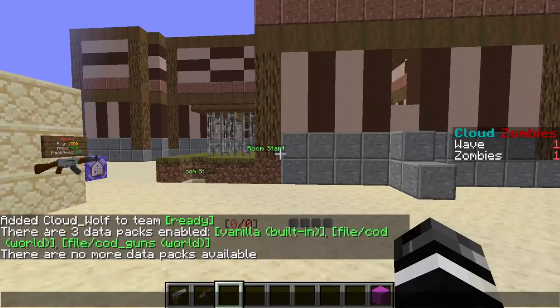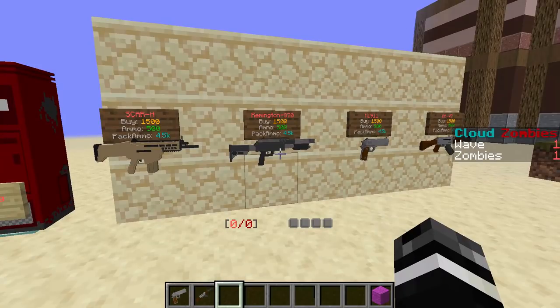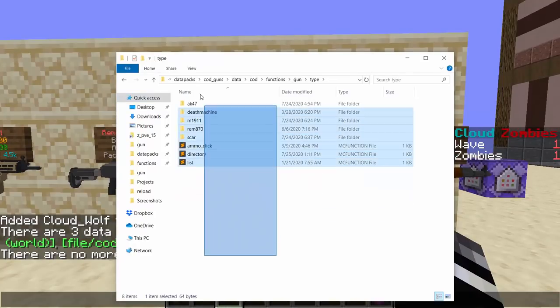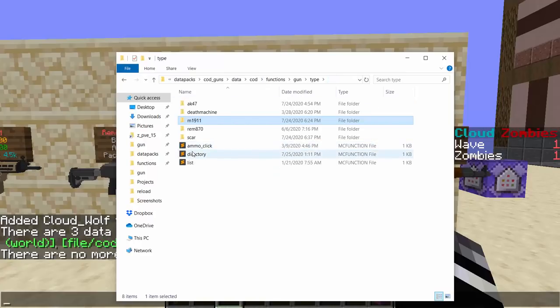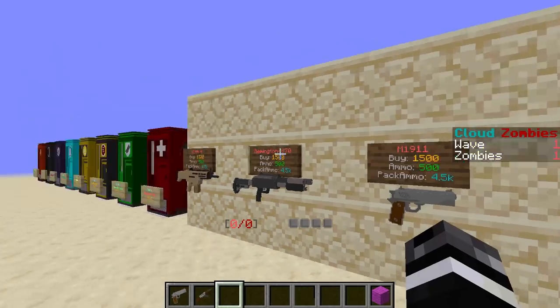In the data pack list, we have COD and COD guns. COD guns contains all the guns and handles all the reload, ammo, and stats internally. Dealing damage is handled in the world pack — zombies will have its own way of dealing damage, but it always references the same functions. The other big advantage is organization: you have type, then what type of gun it is. Under M1911, these are all the files used for exactly that gun — there are no files anywhere else in the data pack that reference M1911 besides in the type folder. Not for the signs, buy signs, nothing, nowhere.